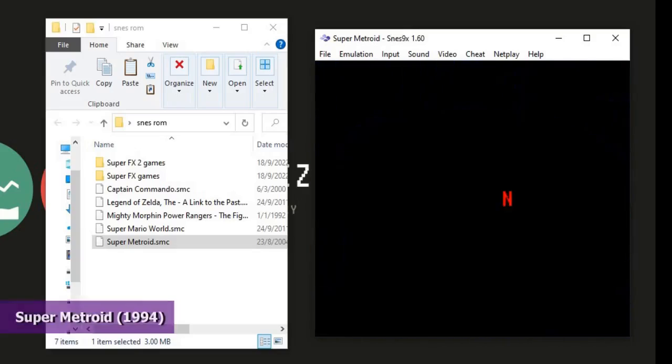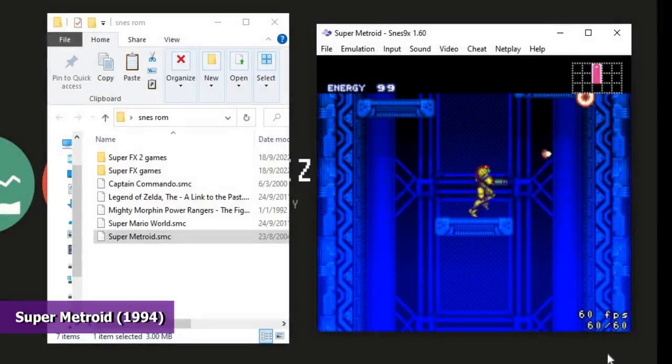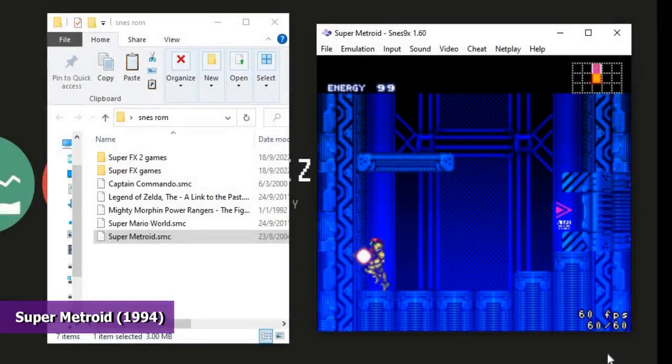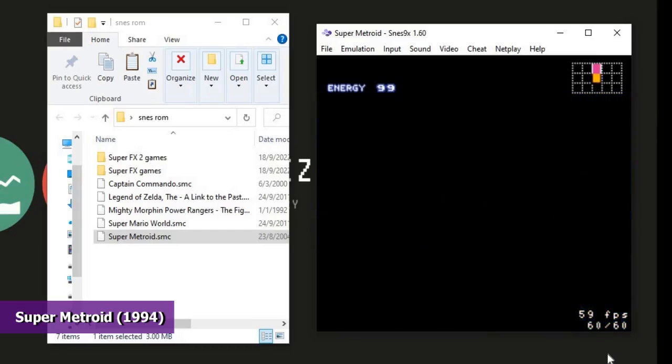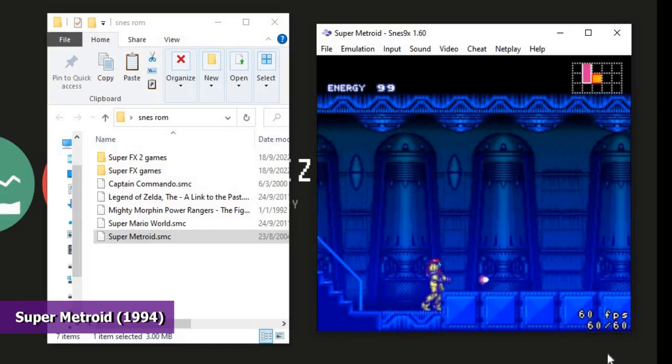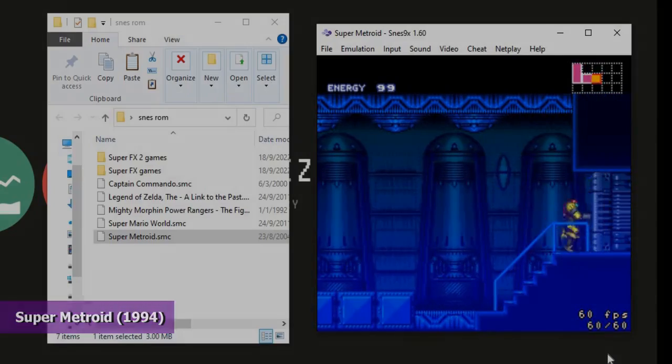The next game we will look at is Super Metroid. Released in 1994, this is the third Metroid game of the series. In this game, players control bounty hunter Samus Aran, who travels to planet Zebes to retrieve an infant Metroid creature stolen by the space pirate leader Ridley. This game was well received, selling over 1.42 million copies worldwide.